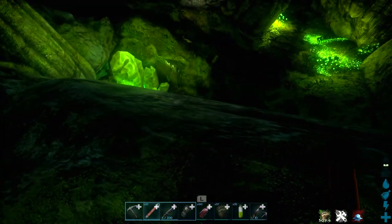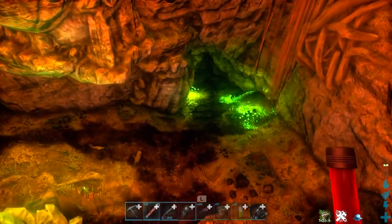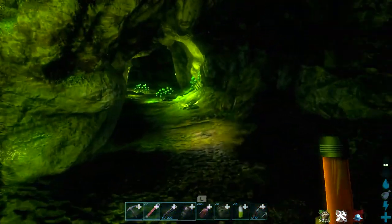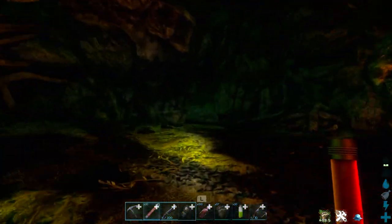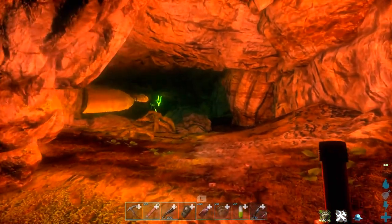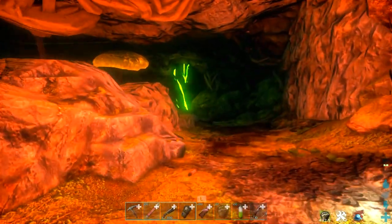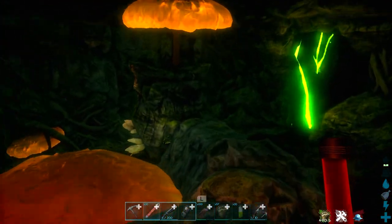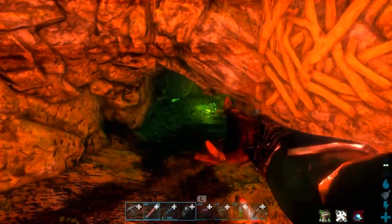Once you get here, you'll see ruined buildings directly below and a wandering explorer note for XP. From this point, go right. This will lead you to an area with a whole lake-like thing. Follow along taking every single right as you go further down.